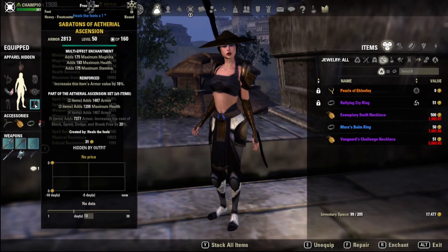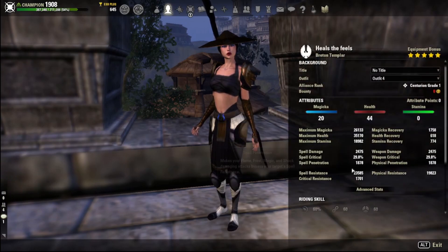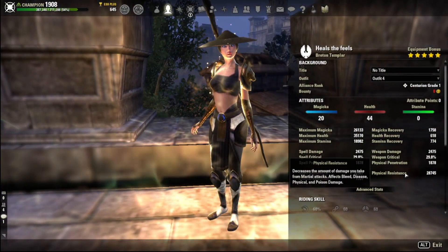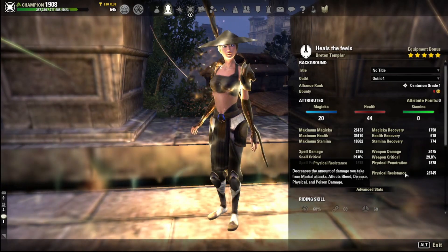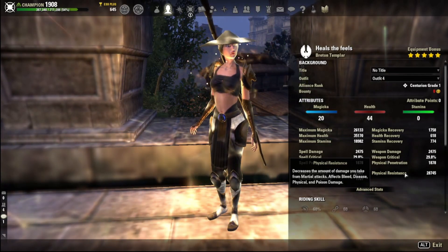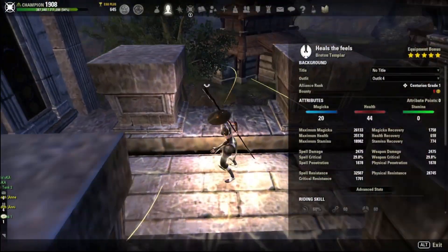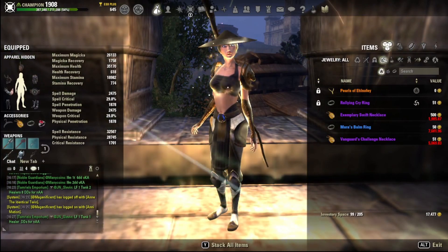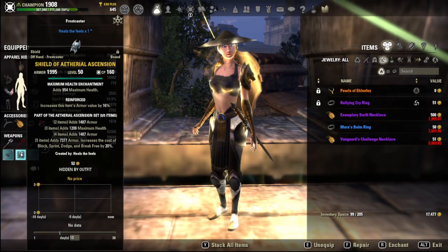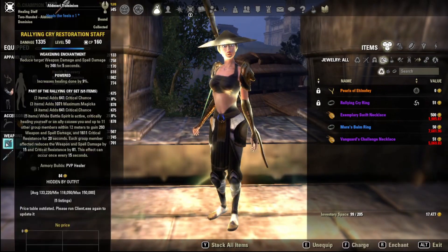We're using a bunch of reinforced pieces because we still want to survive on our resto bar. You can see that when fully buffed we're sitting at 32,000 spell resistance and 28,000 physical resistance — without Ozisan even showing on screen — so we're essentially at armor cap for both resistances even on our resto bar. That's important because you don't want to have to swap to your defensive bar just because a Nightblade is hitting you or a bow spammer is spamming bow on you — you want to just sit, heal your team, and ignore them.